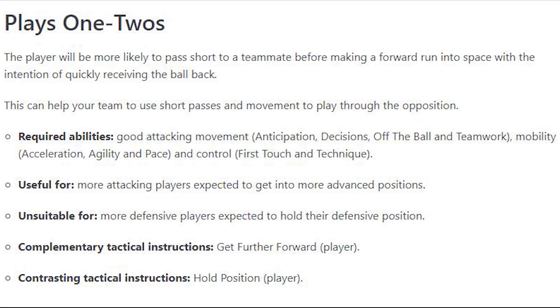At number five I have Plays One Twos. Good attack and movement is required — anticipation, decisions, off the ball and teamwork, mobility, acceleration, agility and pace, and of course control, first touch and technique. This is suitable for more attacking players expected to get into more advanced positions. For a striker, that is kind of everyone, regardless of whether they are a big target man or a number nine type player. Plays one twos is not the be-all and end-all for a striker, but it's a nice little addition — a quick turn of pace especially with decent mental attributes to create a goal-scoring opportunity on the edge of the area, particularly with this new match engine where through balls seem killer and really effective.